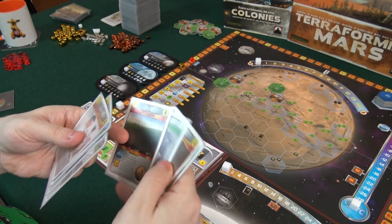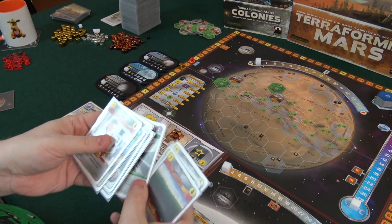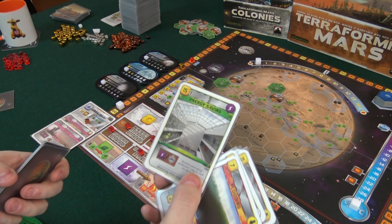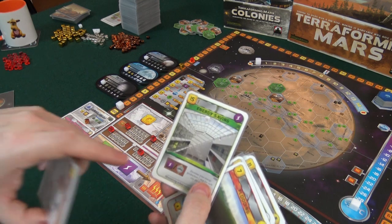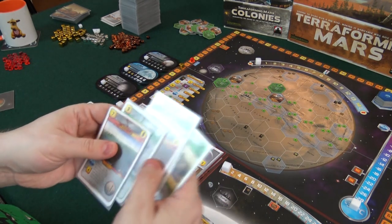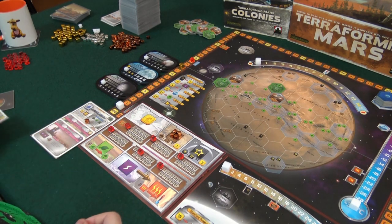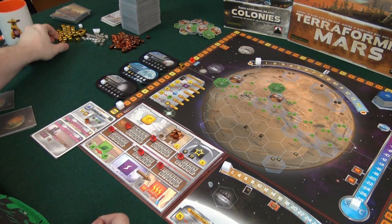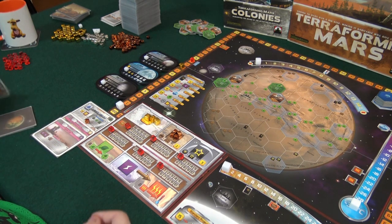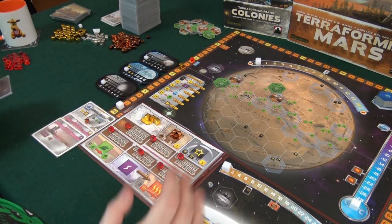Let's see the card we got — nice, that's a good one to get started with. Then we choose our starting cards — this is hard. We have cards with Venus tags, flooding which is cheap, robotic workforce which is nice, erosion, breeding filters, quantum. This is for cities — it depends on if we get cities out. This requires two science tags; we have one science tag already from the corporation and we get one from robotics. I think I'll take plantation and skip the expensive one. So we take these four — starting off doing some oceans will give us TR. Let's take that one as well and hope we can get a city out soon.